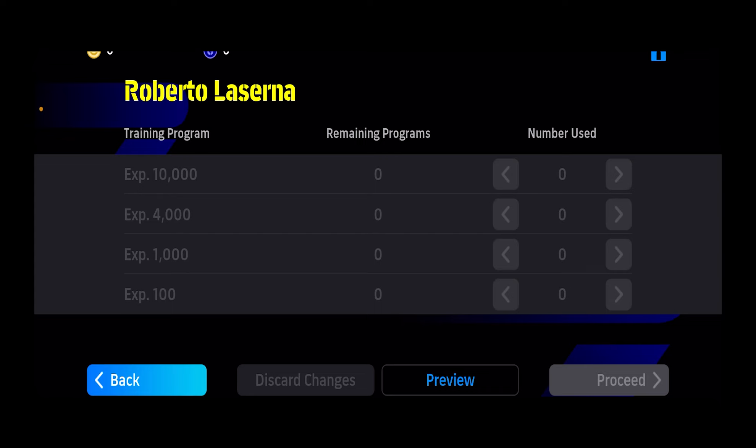You want to click on the arrow pointing to the right side and the number used here is going to increase. Once you choose the number you want, you want to click on 'Proceed' at the bottom. Once you click Proceed, however much number you chose, you're going to level up or boost your player according to that.